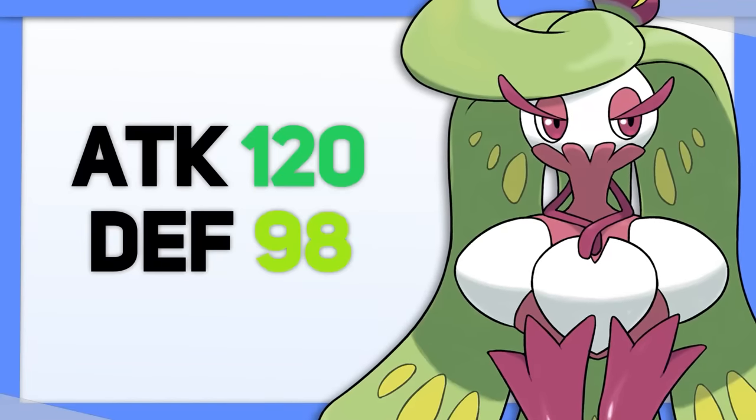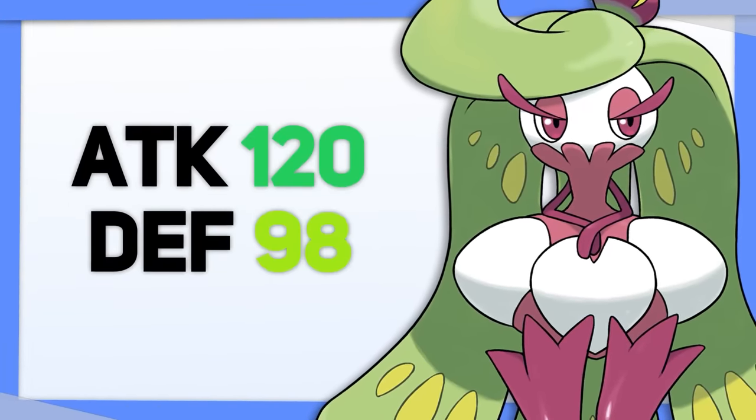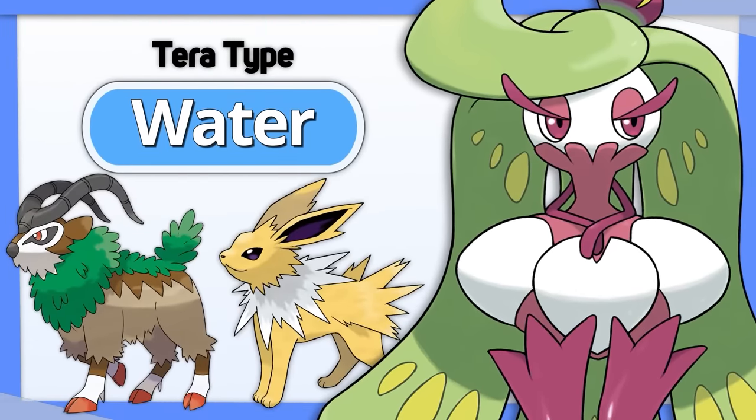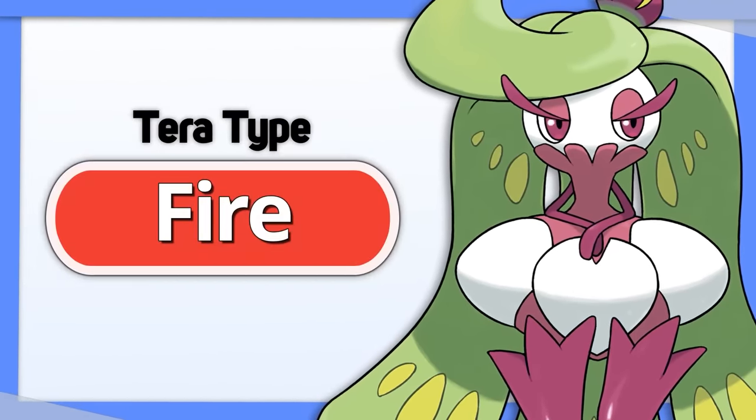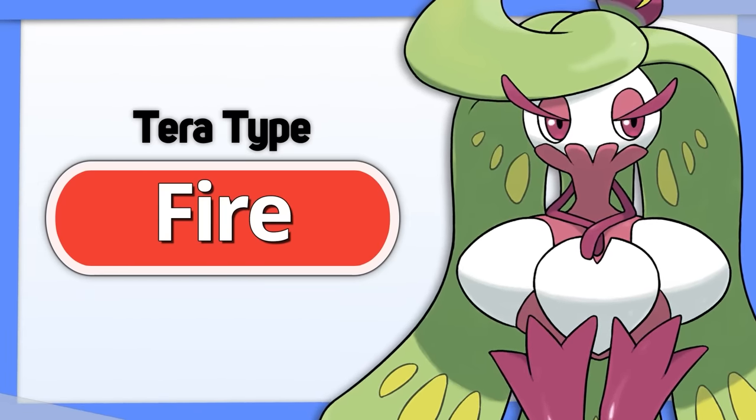Serperior has a great mix of defense and offense, so we want to give it a well-balanced Tera type. Tera Water makes Serperior's only weaknesses Grass and Electric, two types it normally resists. Tera Fire provides a more offensive angle as well, while still maintaining a good defensive type.